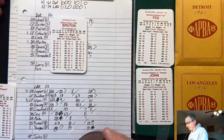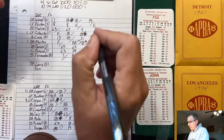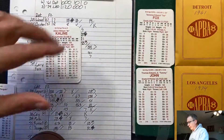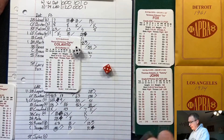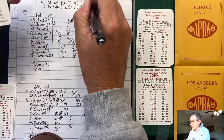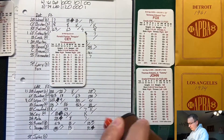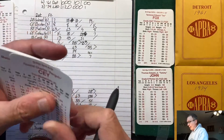Top of the eighth: Fox strikes out Bruton and Kaline flies out to center — two down. Colavito, 2 for 3 on the day with a single and a double, flies out to left. One more chance for the Tigers. Bottom of the eighth: Ron Sax grounds hard right at Wood, who makes the play.